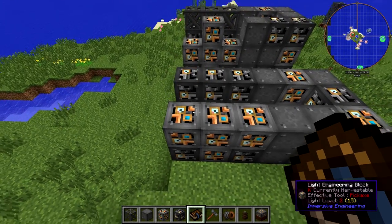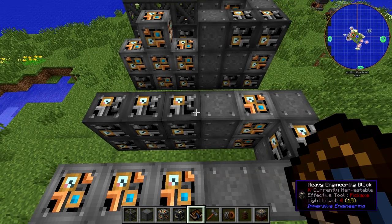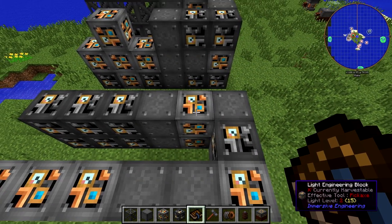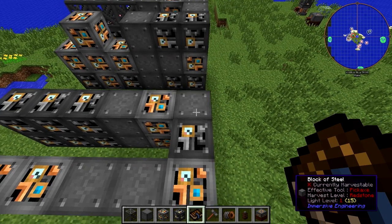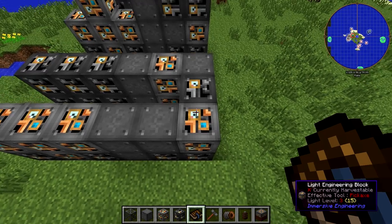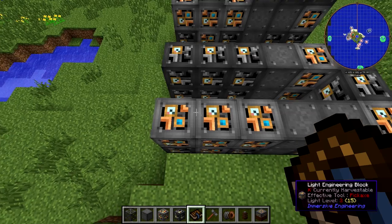On the second layer, you're going to have three heavy engineering blocks followed by a block of steel, followed by a light engineering block, another block of steel, coming down you'll have a heavy engineering block and a light engineering block. Heading to the left, you'll have two blocks of steel and three light engineering blocks.